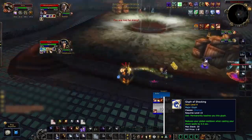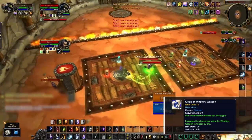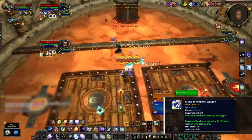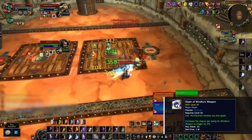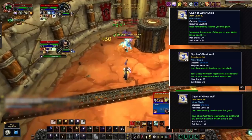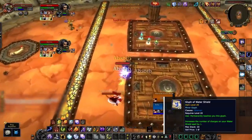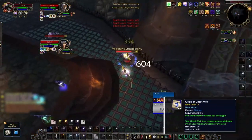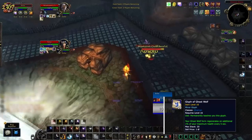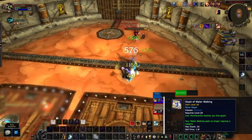Just like retail, enhancement shamans are relatively GCD-capped in Wrath, so having the extra globals from Glyph of Shocking will help you maximize both offensive and defensive spell usage. This glyph can be replaced with Glyph of Windfury Weapon for a chance at more damage, but since that glyph is quite RNG, we recommend Glyph of Shocking as the better overall pick. As for minor glyphs, you'll be taking Water Shield, Ghost Wolf, and Water Walking. Water Shield is the best minor glyph for your mana, Ghost Wolf can be helpful when you need to kite, and Water Walking has limited use but there are no better options for that third slot.